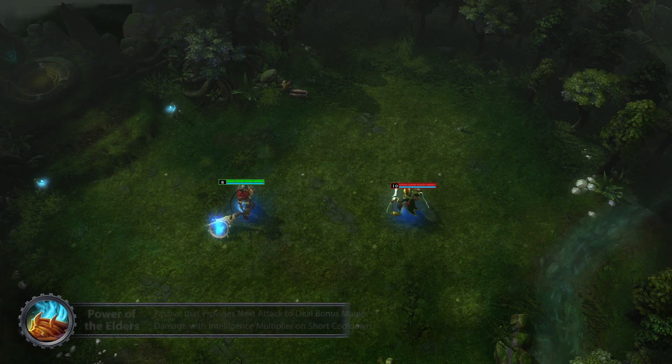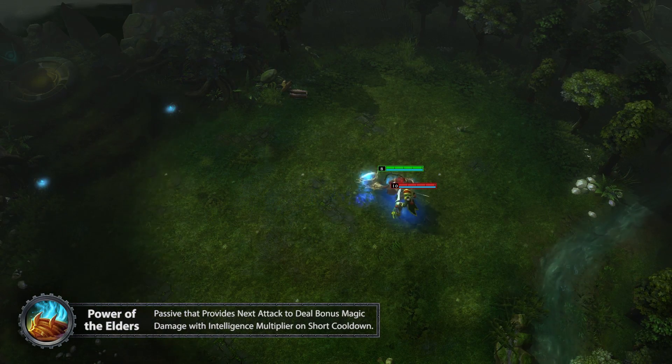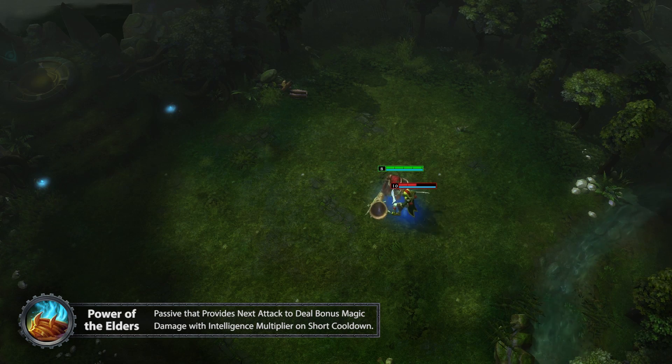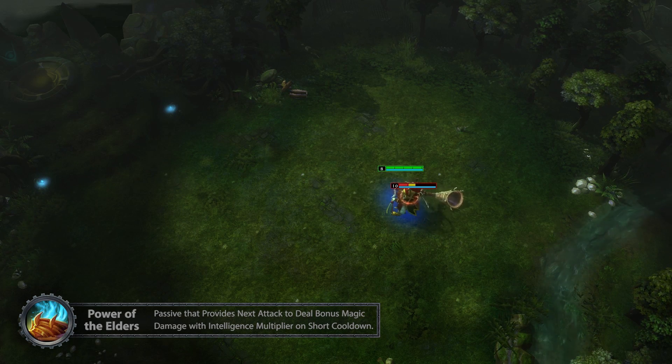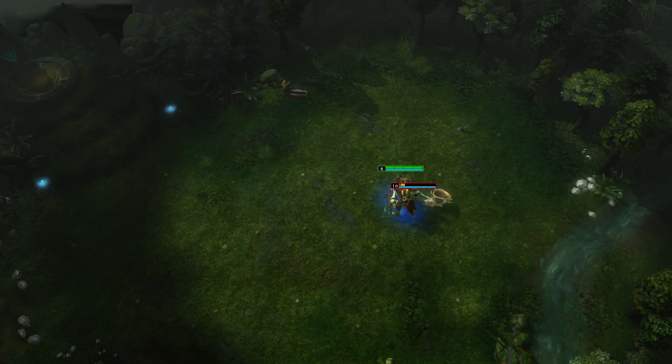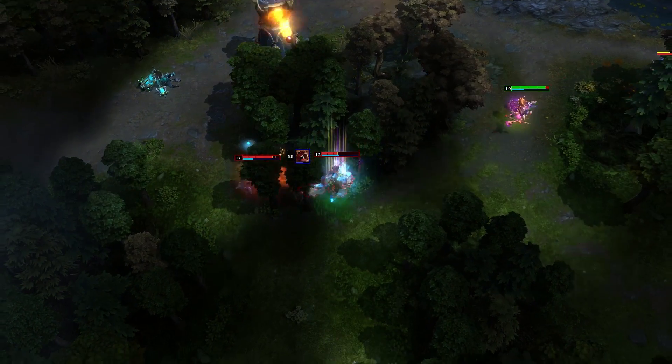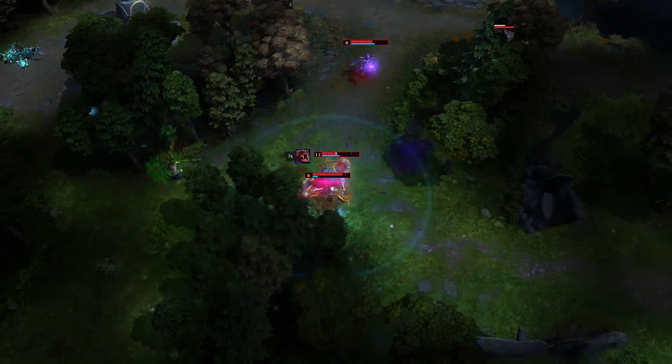Power of the Elders is Warchief's passive. It gives a hefty bonus of magic damage as a multiplier of his intelligence stack to his first attack every few seconds. This synergizes well with using Spirit Walk for ganking, allowing him to dash and teleport right to his target, smacking them for extra damage after slowing them down with his spirit form.